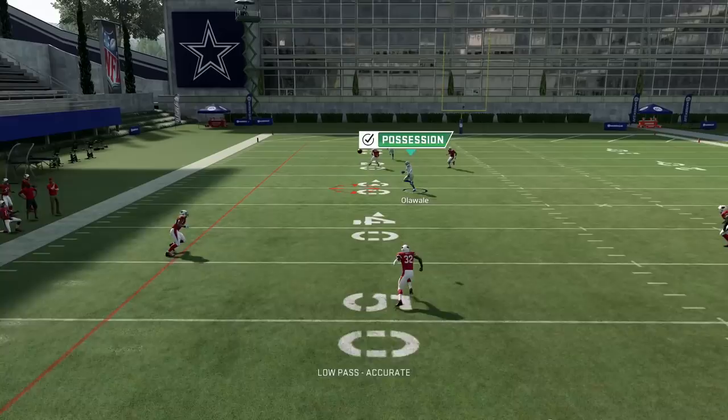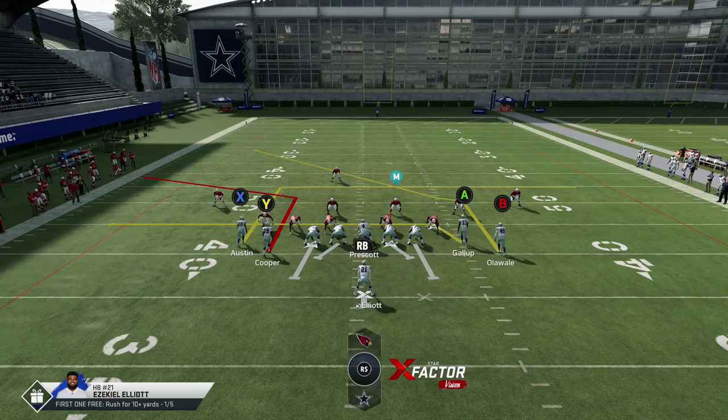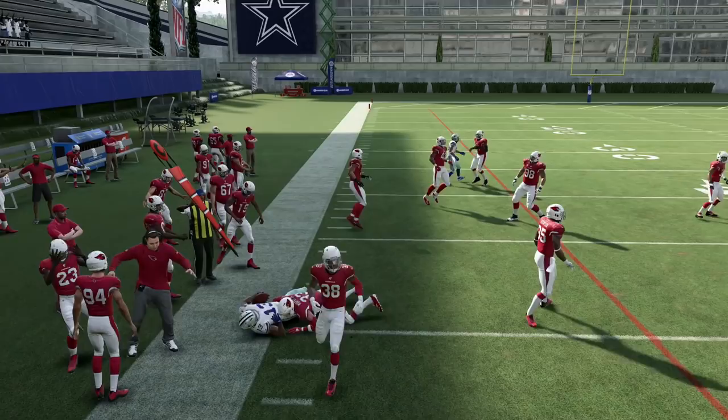That's how powerful this formation is. Streak X, drag Y, slide protect left, double team their best pass rusher. If they're running one-four-six, ID the mic on the guy giving you trouble. You don't have to run this as a one play TD — you can run it against cover three on the left hash, and I recommend doing that. If you need to hit drag routes just hit them — easy chain-moving offense.